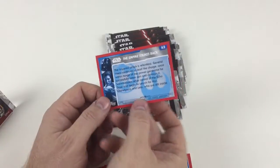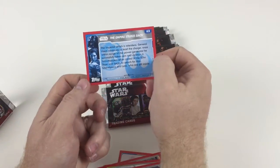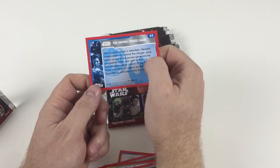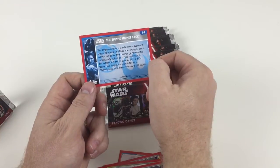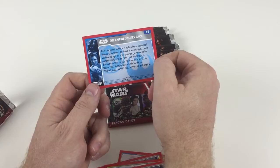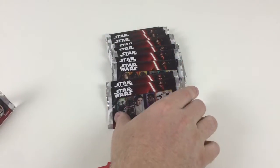On the back of each card you have what film it's from. This one's from The Empire Strikes Back and it tells you a bit about it. This one says: 'The Imperial attack is relentless. General Veers continues to lead the charge. Once within range of the power generator, he successfully takes aim and destroys it. Snowtroopers seize control of Echo Base and begin to search for Han, Chewbacca, and Leia, who are still inside.' So it gives you a rundown — that's pretty cool.